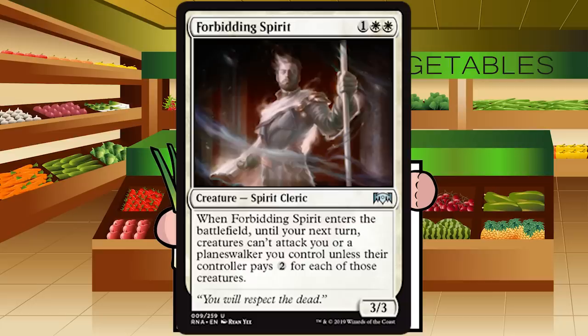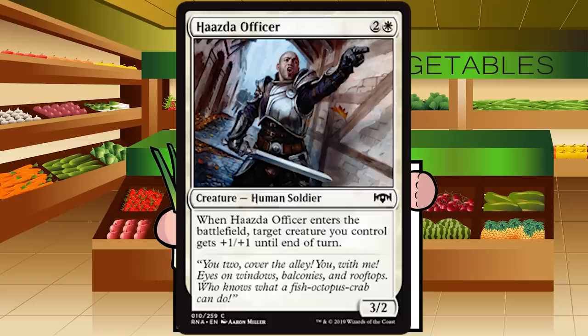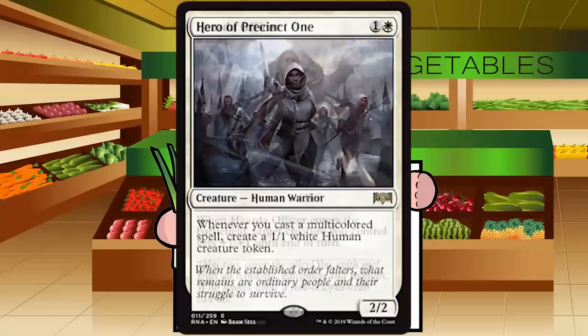Hazda Officer is two and a white for a creature — Human Soldier at common. It's a 3/2; when it enters the battlefield, target creature you control gets +1/+1 until end of turn. Very filler — it's a vanilla 3/2 which is a C. Giving another creature +1/+1 for a turn doesn't change the grade at all. C for Hazda Officer — straight boring filler.